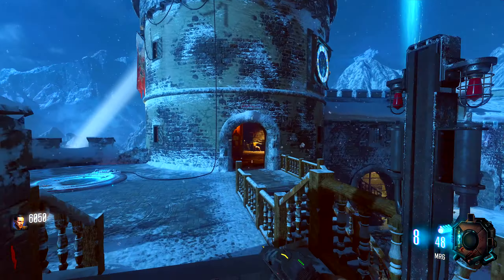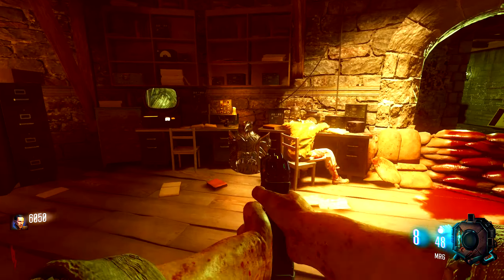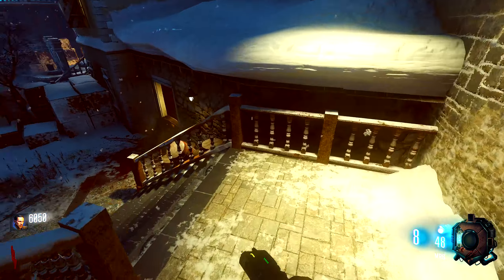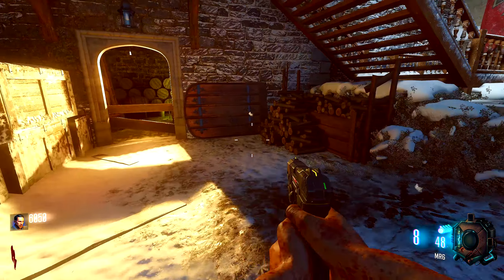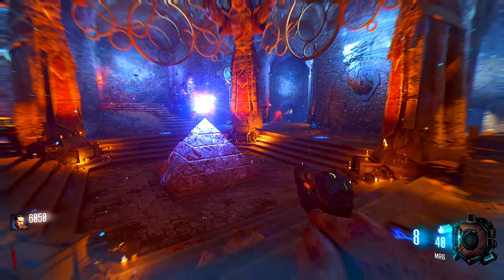Moving on to the second shield part, you want to head over to the clock tower area. The first shield part location is going to be over here by this computer desk. The second shield part location is going to be down the steps right here and it's going to be next to these barrels. The third and final shield part location is going to be up against these boxes right here. And that is all the shield part locations in the clock tower area.